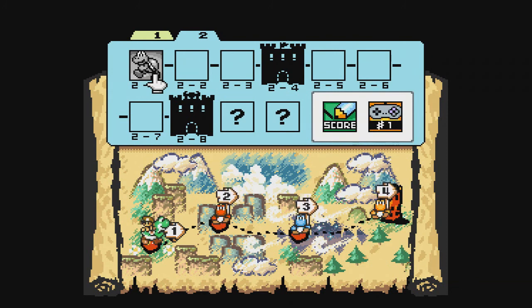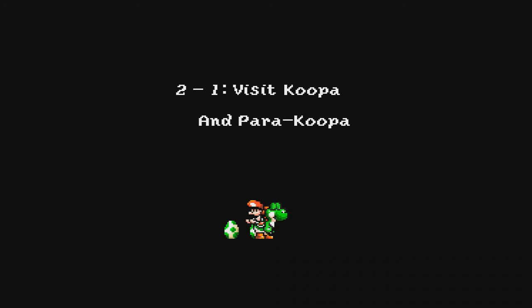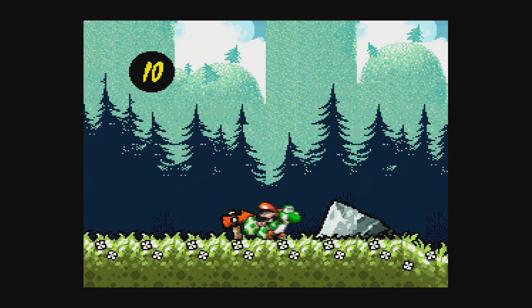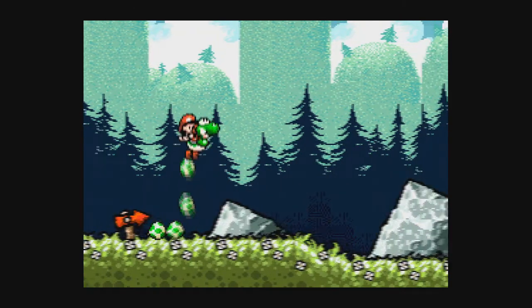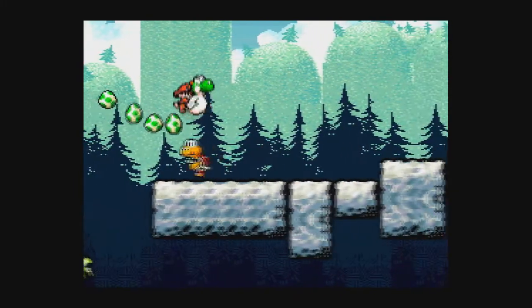Here's a familiar looking enemy on the 2-1 thumbnail — I wonder what that could be. We're back on the green Yoshi again, so it's going to be the same Yoshis on each level. It'll be the same model we did World 1 in.